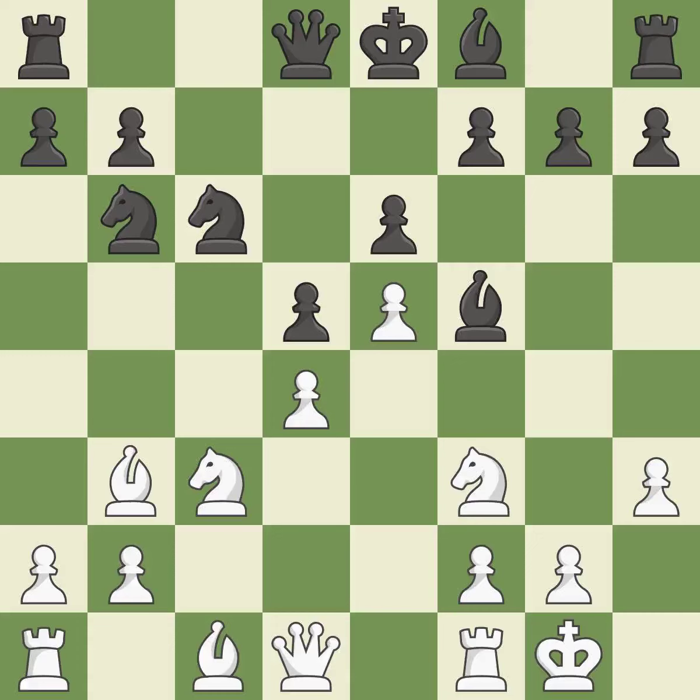Castling kingside tends to be safer because the king is further from the center — it is best. By moving a bishop from its initial square, this activates it — it is ideal. However, this misses the chance to offer an equitable exchange of pieces, making it incorrect.